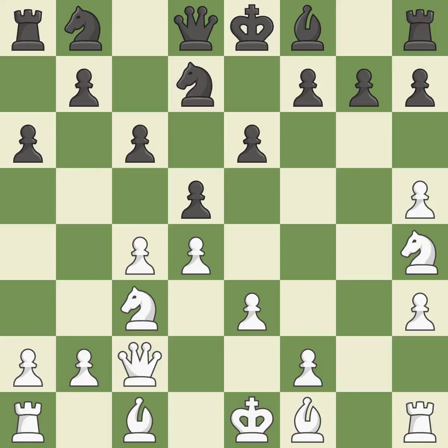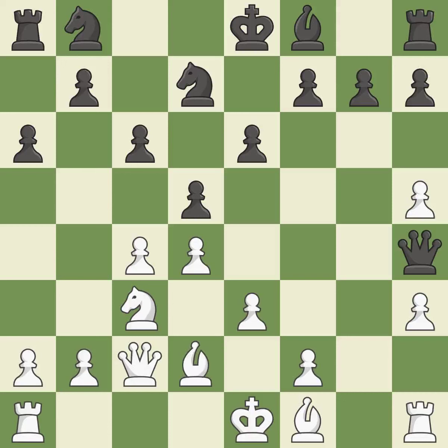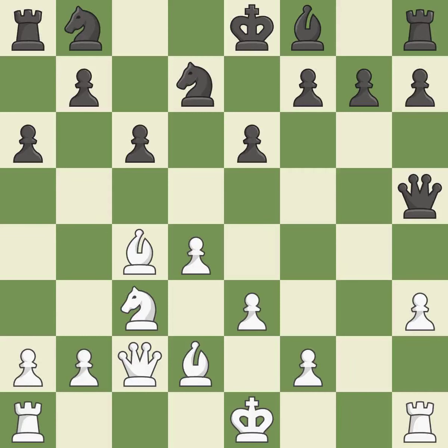This develops a queen off its starting square, getting it into the action. This is the only good move. By doing this, a bishop moves out of its beginning square and into the action. It is a fair deal after all captures. This misses a chance to make a pawn-winning threat — it is incorrect. When the queen retreats, this attack wins a tempo.